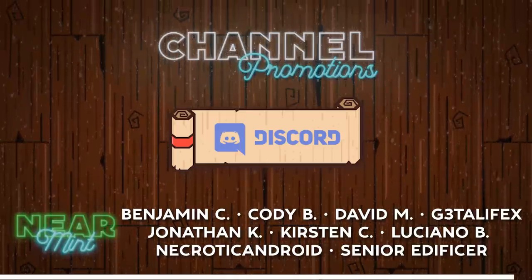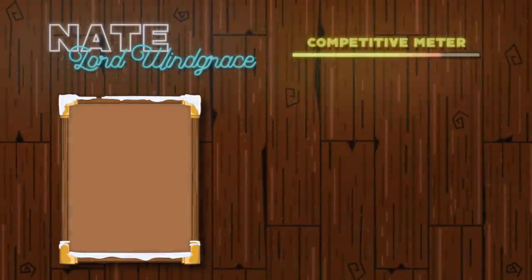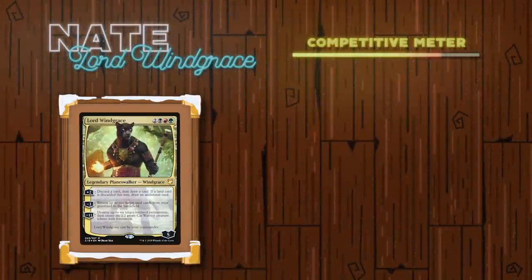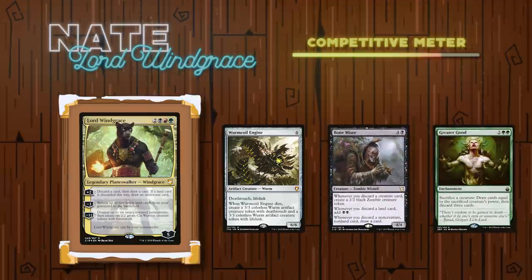Lastly, if you want to talk to us or just want to join the community, we have a public Discord available — link is in the description. With that all being said, let's get into the opening hands and the deck introductions. Going first in the first game today, we have Nate playing Lord Windgrace. This deck looks to get value off of his commander and high-priority reanimation targets, all while assembling his somewhat spicy combo. The main combo is having Bonemiser and Greater Good on the battlefield, then sacrificing zombies from Bonemiser to draw two cards and discard three, creating extra zombies and generating mana.